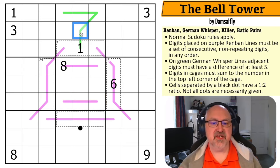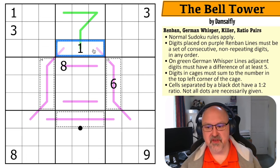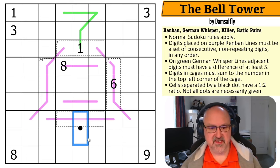So we know this is a one, meaning this digit here is going to have to be at least five different from one, and that trend continues along adjacent digits on the line. Digits in cages sum to the number in the top left corner, and cells separated by a black dot have a one-to-two ratio. Not all dots are necessarily given.